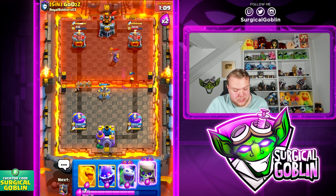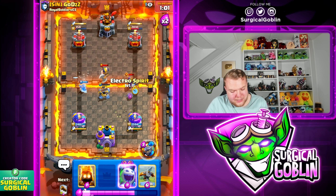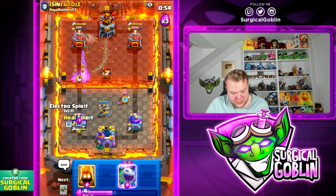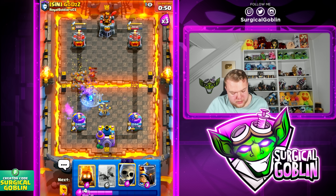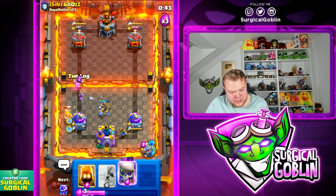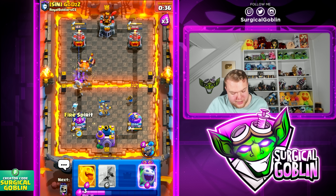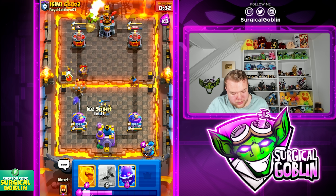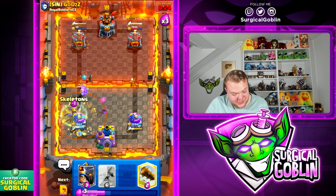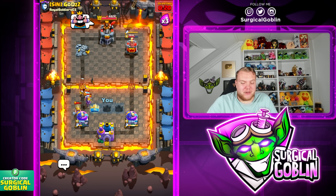In this case we can go skeletons on the right side, little prince, and heal spirit. At this point I think our play is just to lock cycle him down — even though there's still a lot of HP left, that's the best play in this situation. Let's go ice spirit, log, skeletons — just cycling little prince opposite lane. We need to cycle towards the evolution and just cycle all the spirits and one-elixir cards as fast as possible. First lock, then cycle all the one-elixir cards back to another lock — that's gonna be another win. What a shame we lost game two — this should have been a 4-0.